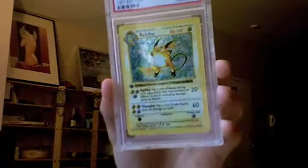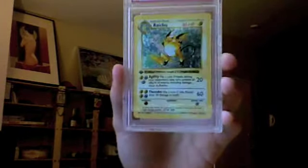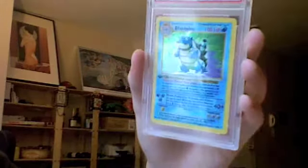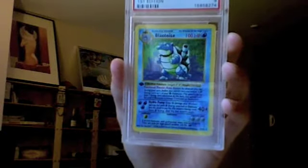Raichu — I really like the background in this card, it's like in the trees or something. It's a nice looking card. Blastoise — definitely an awesome Pokemon, but probably my least favorite of the three starters, just because I like the other two a lot.